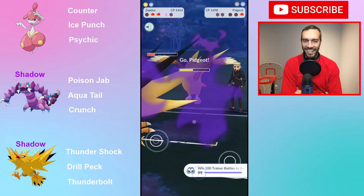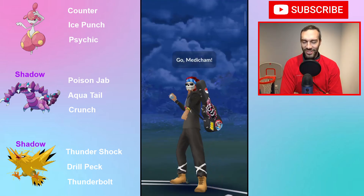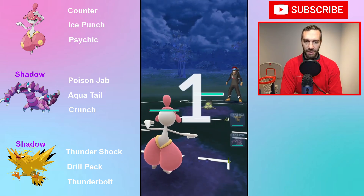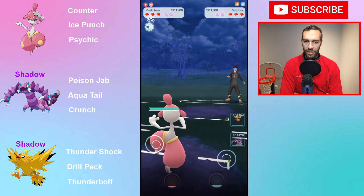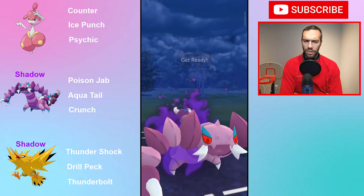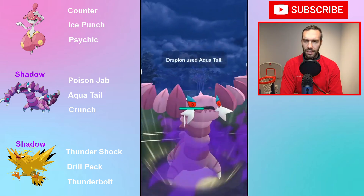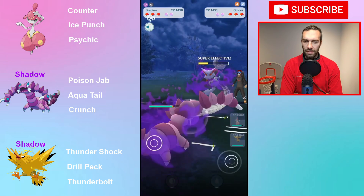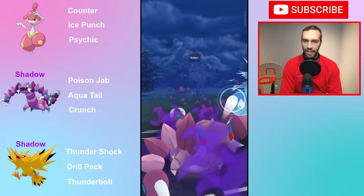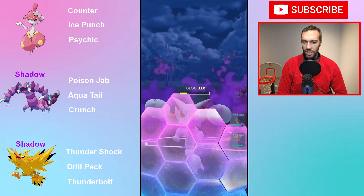Oh jeez. Goodbye. And now the Pidgeot - take your medicine. So the Shadow Zapdos does have a lot of play. Stunfisk - this is where you want to see it if it's going to be on a team, because your Drapion really has no matchup. And then Gliscor comes in. Yeah, Gliscor's tricky. You could have maybe thrown an Ice Punch, because Ice Punch would have been super effective - double super effective, because it's a ground and flying, so they probably would have had to shield. But you get alignment here anyways. Poison is resisted.